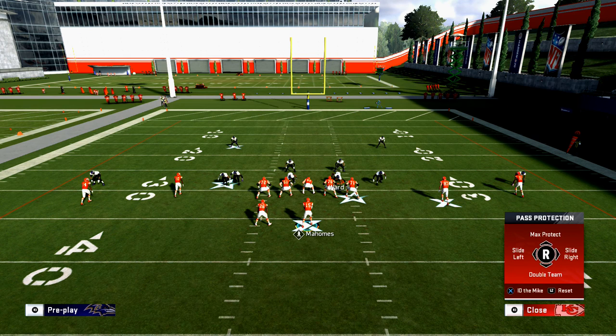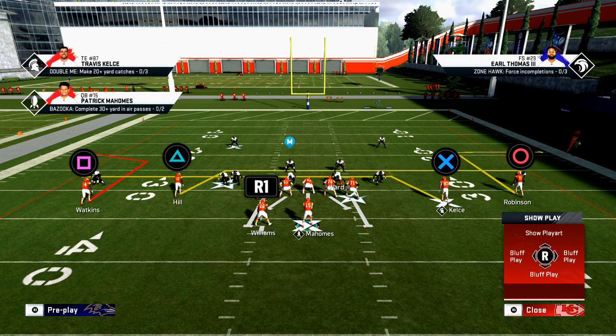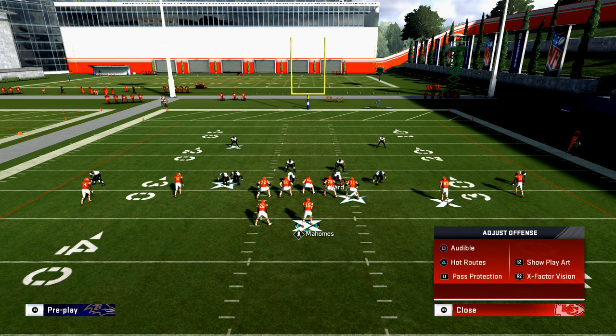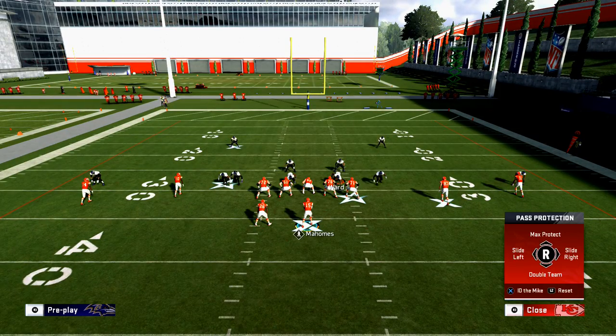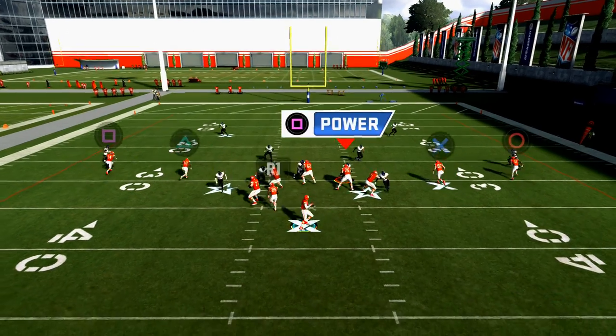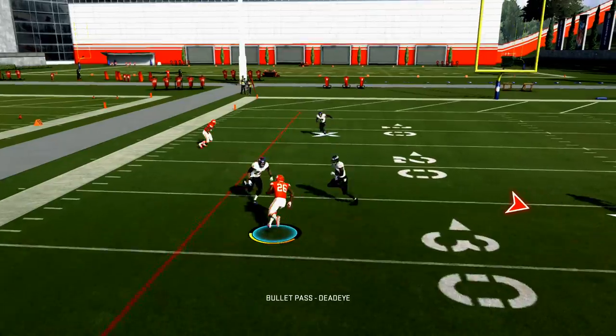I can also max protect, which simply blocks all eligible blockers — in this scenario, that's the halfback. But what I want to do is tell the halfback who specifically to block, and I do that through ID the Mic. Watch what happens — I'm going to ID the Mic. You see I'm going to select this icon, and basically anyone who could potentially blitz gives me that option. I can ID a corner, I can ID a safety, whatever. So it's a blitzer that could come off the left edge — I'm going to ID him. At the snap of the ball, the running back is going to sit and wait and make sure he gets picked up.